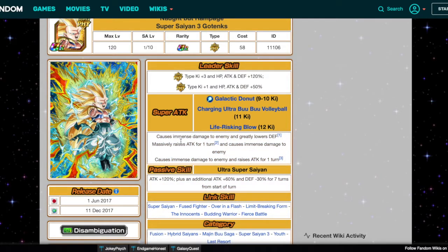So we'll take a look at each super attack. For the 9-10 ki: causes immense damage to enemy and greatly lowers attack and defense. For the 11 ki, which is apparently his strongest: massively raises attack and defense for one turn and causes immense damage to enemy. I feel like we can just do that.